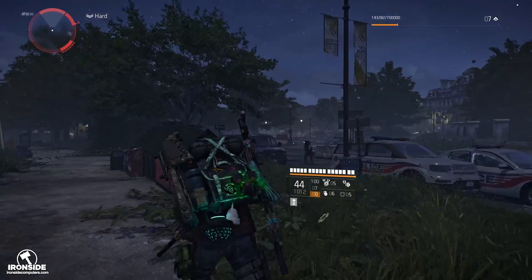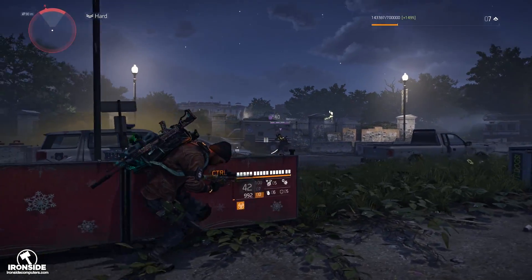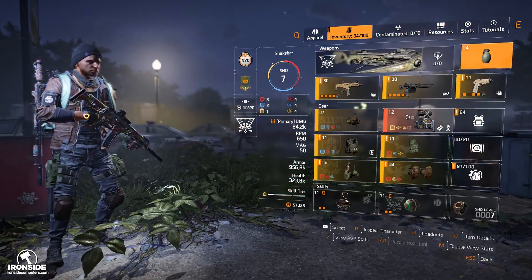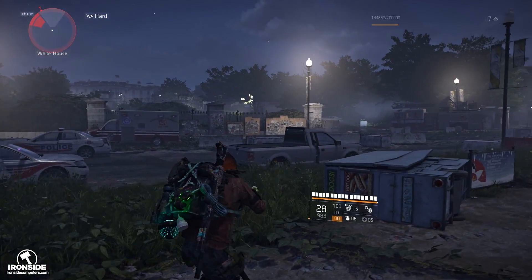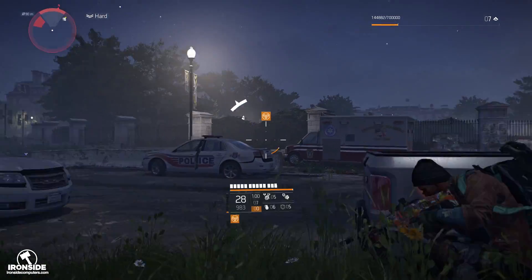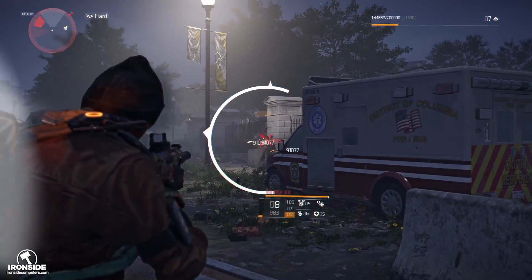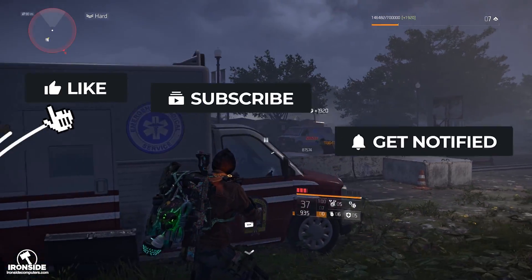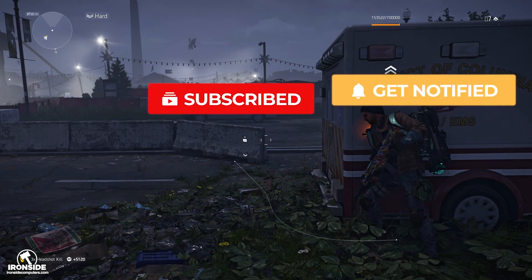If you're not aware what overcharge is, it just absolutely turbo-charges any skills you have up. They did a video a while back showing the flame turret where it increases its range by like 300% and it just goes absolutely nuts. I hope you guys enjoyed the video — this has been a quick guide on the Acosta's Go backpack, the new exotic backpack in Warlords of New York. Pretty sure this drops in DC or New York. Shout out to Shakespeare — he got it from the Jefferson Trade Center from a Hyena chest. Go open some chests and you may get lucky. See you guys in the next video — subscribe, like, and turn on bell notifications. Willis Gaming, peace.